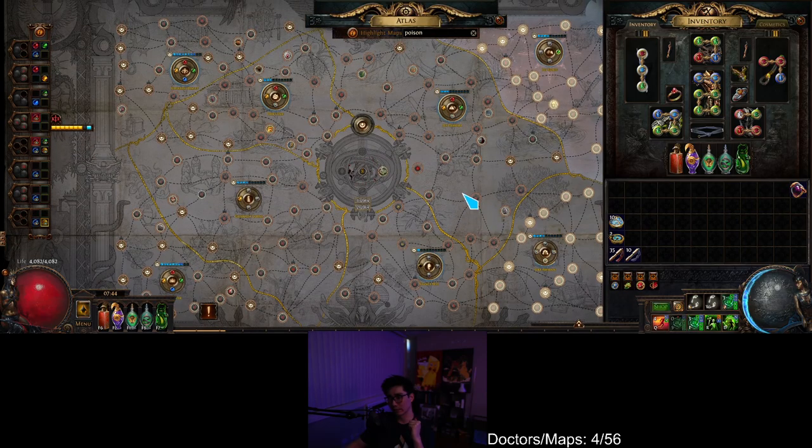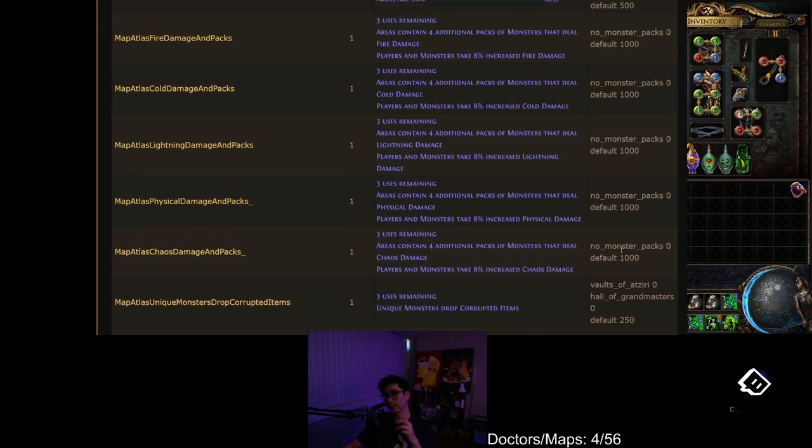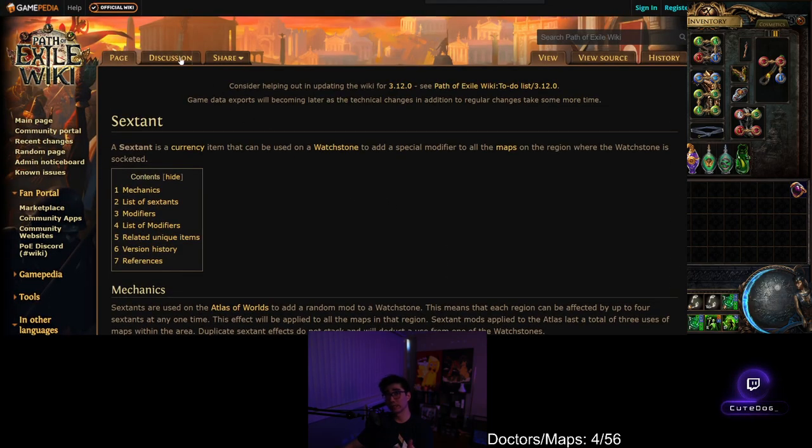That is the video for sextant rolling. This page I showed with all the weightings is the PoE wiki — pathofexile.gamepedia.com. You can search for 'sextant' and scroll down and they're all listed there.